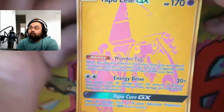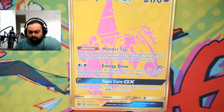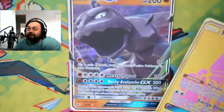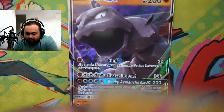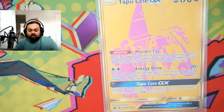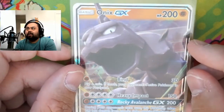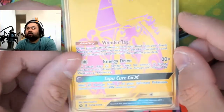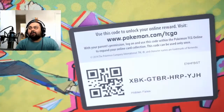We got a gold rare Tapu Lele! I can't believe this. Where are my sleeves? I need to sleeve this up right now. A Tapu Lele, and we also got an Onix. Get the sleeve open, get my grimy fingers off of that. Tapu Lele is one of my favorite cards when it was out in the TCG — it was super busted. You play this card, you get to search your deck for a supporter, and if you didn't play a supporter, then you can play it. But oh my goodness — Onix, I'm sorry, you don't get as much shine. Tapu Lele gold. Holy crap. You love to see it. I don't think there's another card in the set that can top that.